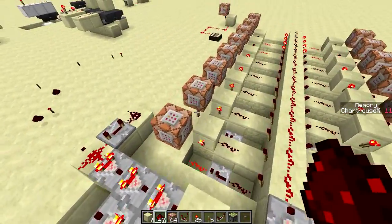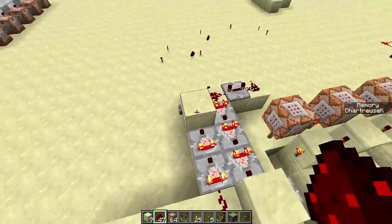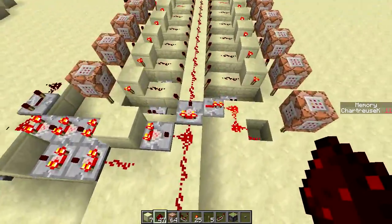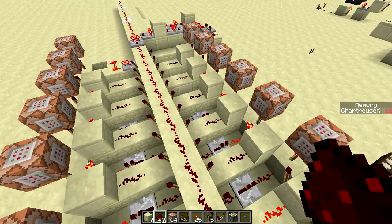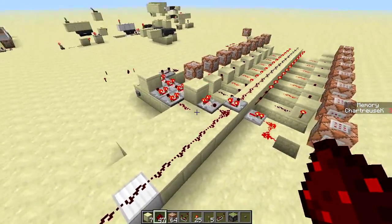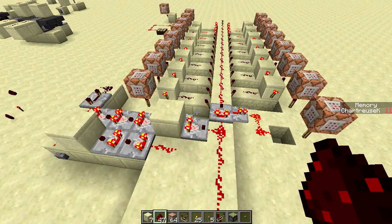What we have here first is an analog signal — in this case a sawtooth wave made with these comparators — and we are turning it into... we are showing it on the scoreboard, and we are going to be using it later to take the value back out.